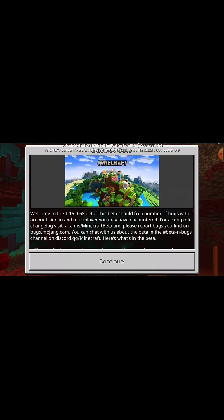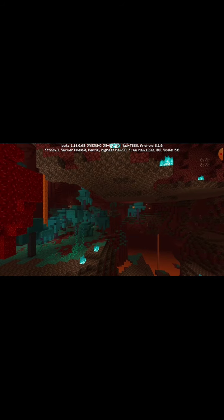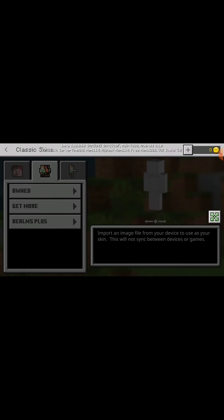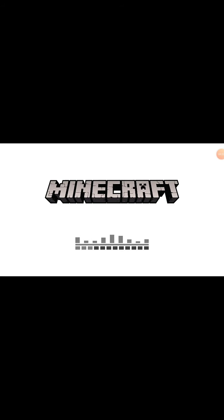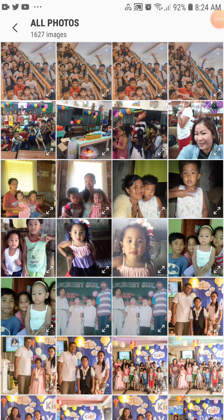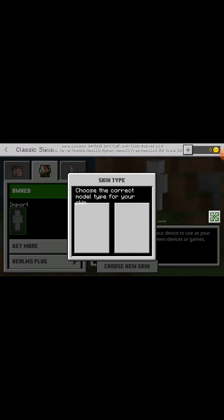Now we're in Minecraft. Welcome to the 1.16 update — Xbox beta. This beta should fix a number of bugs. Now you should be in this loading screen. Okay, I'm just creating my character. Let's try to pick my skin. I think all of my world is gone, so I have to start a new survival, I think.